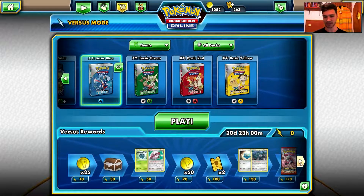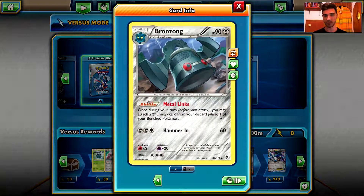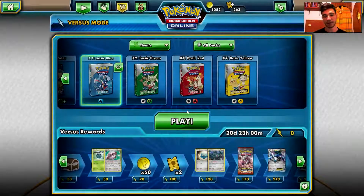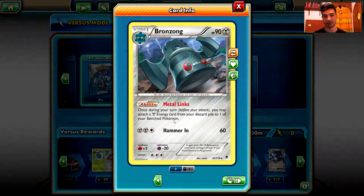But you cannot rely on that Pokemon. We have more tokens, tickets, and Bronzong — that's a very cool Pokemon. Mental Links: once during your turn, before you attack, you may attach a Metal type energy card from your discard pile to one of your Benched Pokemon. This is amazing — a very, very good card for your Bench.